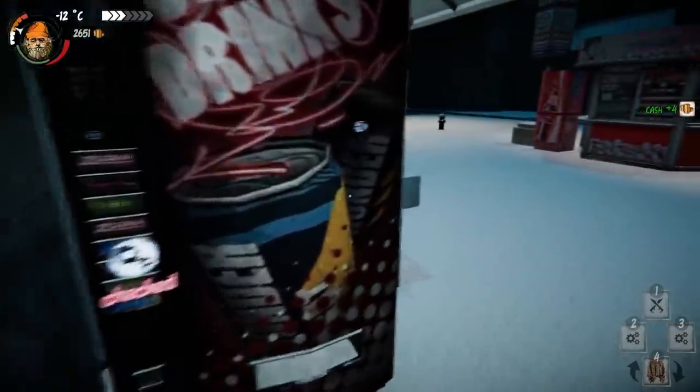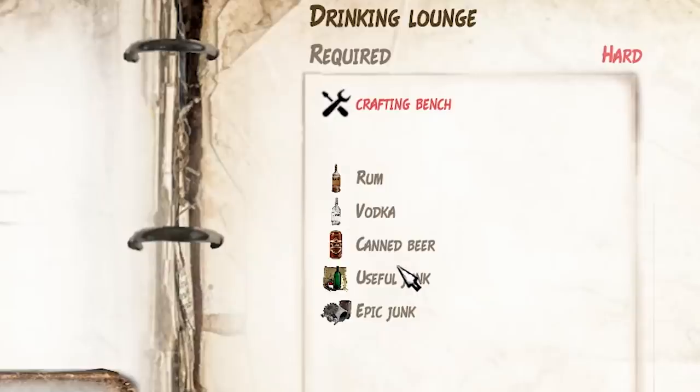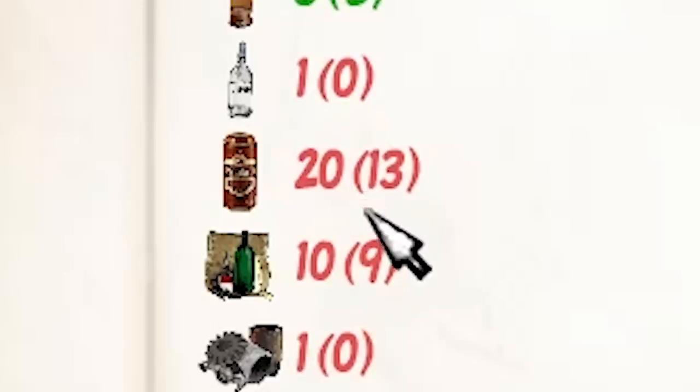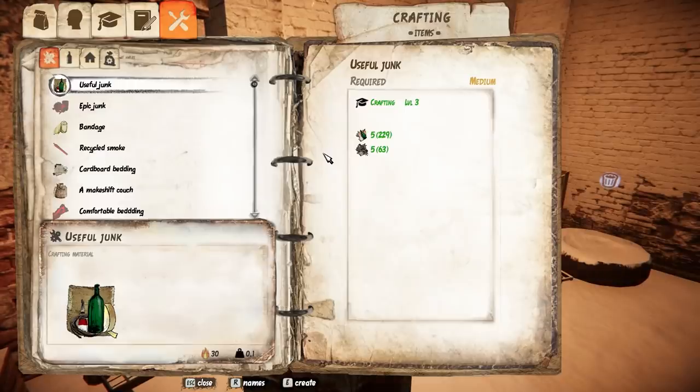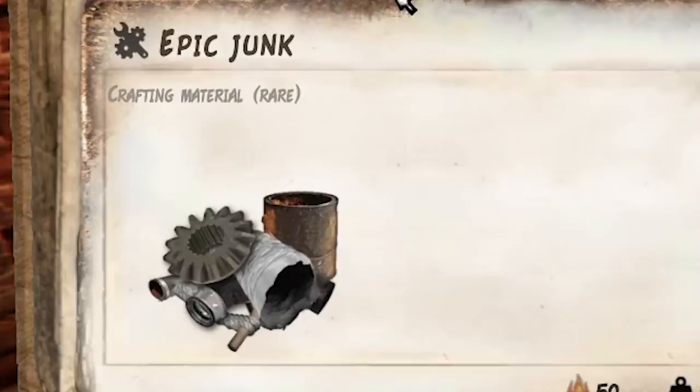As usual, you always want to check the drink machines over here. Dog aside, I can't just ignore this. What do you need for this? Rum, vodka, canned beer, useful junk. We have most of this. We could probably build this — 20 cans of beer, Jesus, and a vodka. It's not Hobo Tough Life until Grace starts burning garbage in a garbage can though. Needs slightly more useful junk. I don't actually know what useful junk is compared to regular junk. I can only imagine what the hell epic junk is — it just looks like some sprockets and some bean cans.